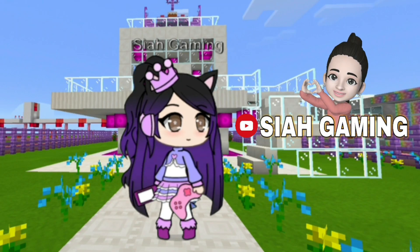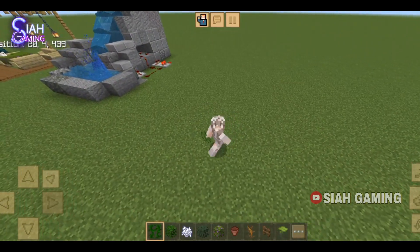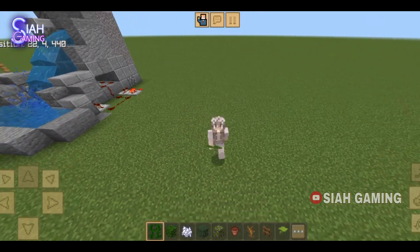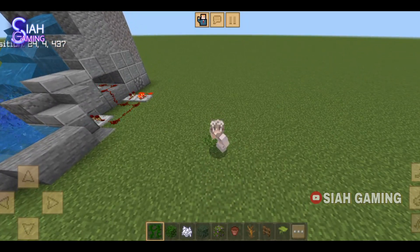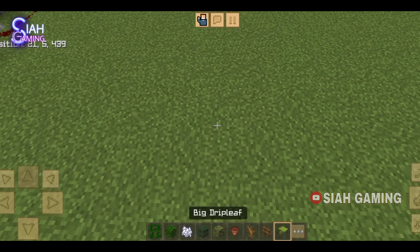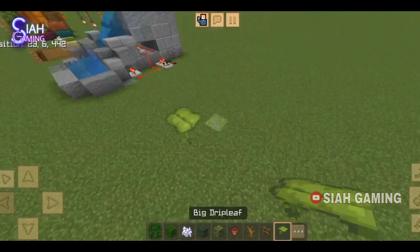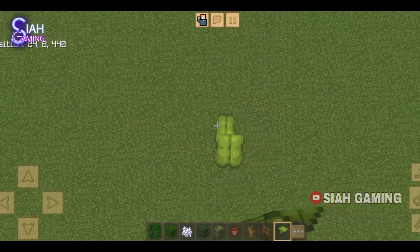Hi guys, click like and subscribe. Today I will teach you how to make some garden builds. Let's start. For the first one is an arch, so first put some drip leaves like this, then make another one right here.